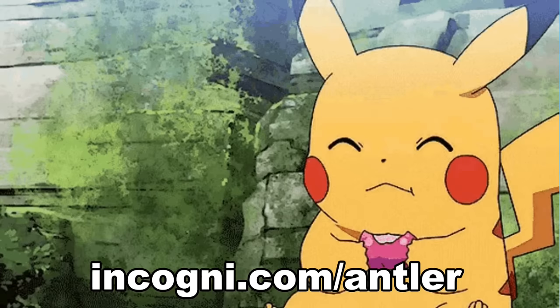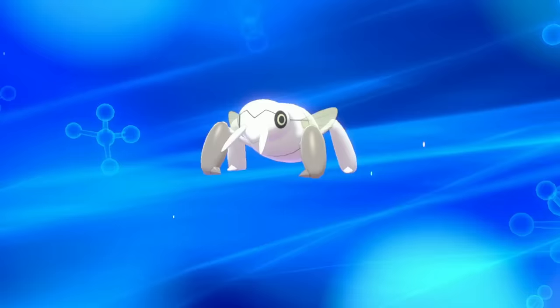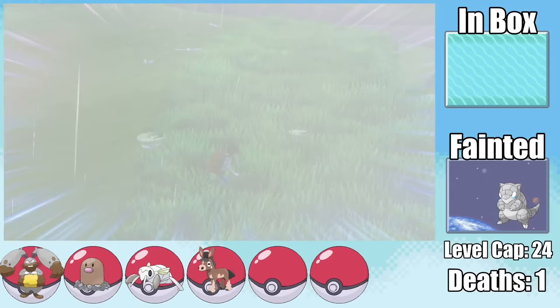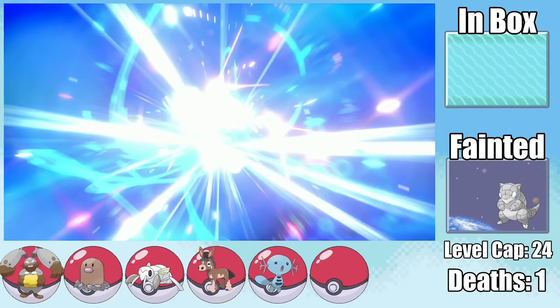Immediately after beating the gym, the Netherlands wants to evolve, which sadly we can't allow. Nessa being our next opponent could be a huge problem, so I head over to Lake Axwell to pick up a Wooper. By the grace of Arceus, Finland here has Water Absorb — and at level 20, we can already evolve it into Quagsire. I also make a quick detour to Pot Bottom Desert to pick up a Sand Dial with either Intimidate or Gooey ability.